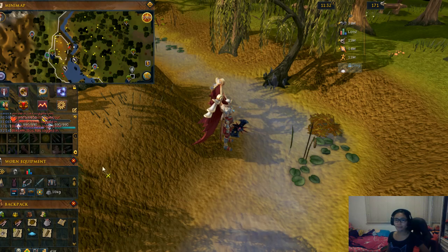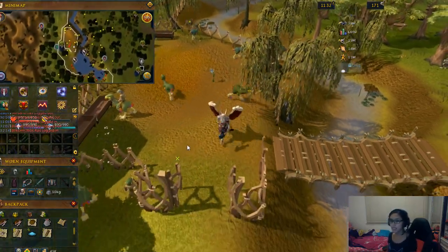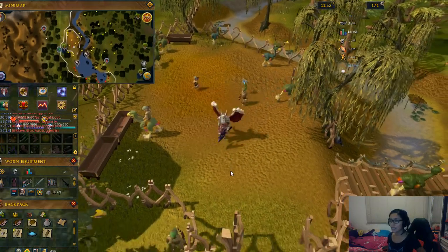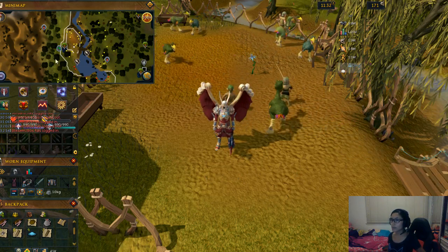If you don't have the items needed — such as the sextant, the chart, or the watch — I can show you where to get them. First, you need to speak to the observatory professor found in the observatory northwest of Castle Wars.